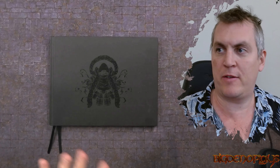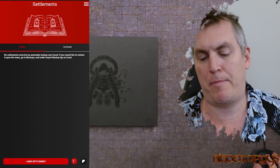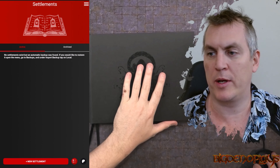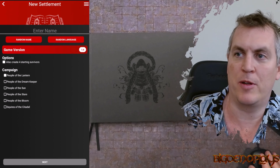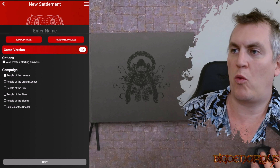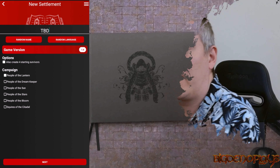So the first thing that we're going to do - I use Scribe for all of my campaigns, wonderful app - we're going to use it once again and we are going to start a new settlement. Everyone that's watched this video can help me decide the name, so the name will be TBD for the moment.